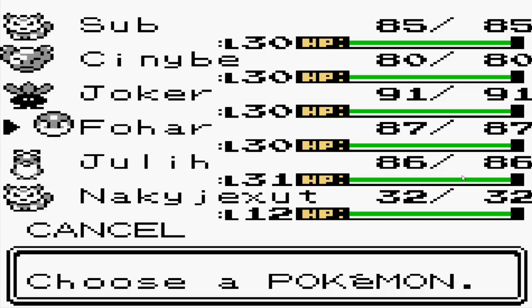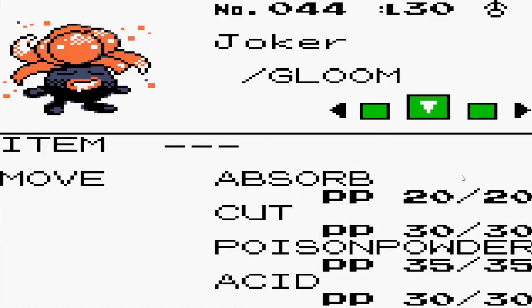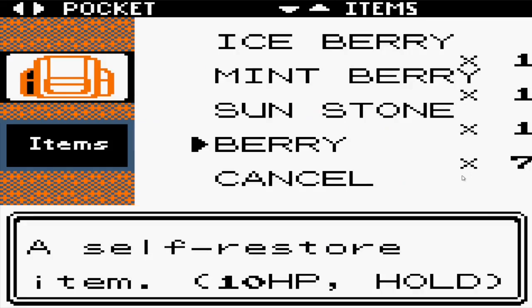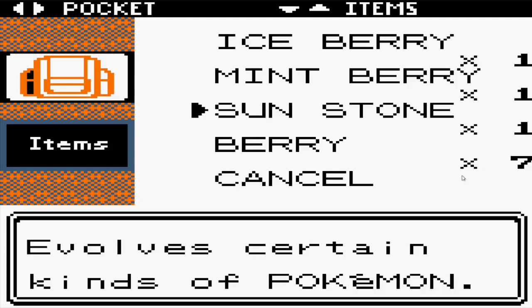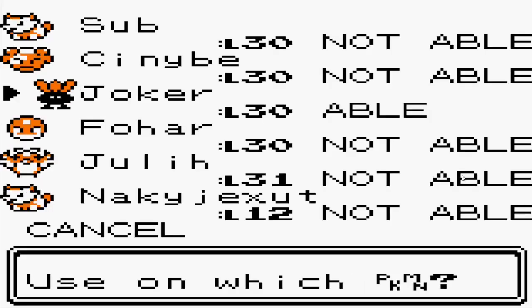I've done some work to train up their replacements since last game, getting Joker and Fohar up. I can evolve Joker right now because, other than needing better moves, the only thing I need is the right evolutionary stone. I saved and then did the bug hunting contest and reset if I didn't get the sunstone — I did that a bunch of times until I actually got the sunstone. That's how I'm able to get Fohar his species' best evolutionary form. No disrespect to the fallen from last season. So yeah, let's go ahead and evolve Joker right now.